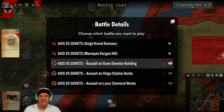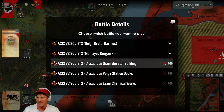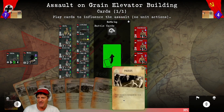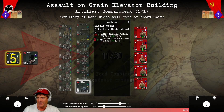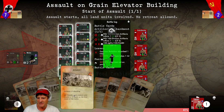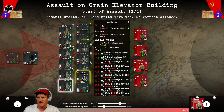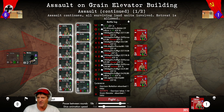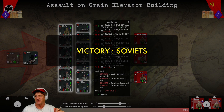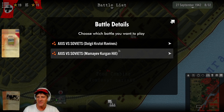We have three big attacks: an assault on the Grain Elevator building, Mamiyev Kurgan, and the Dolgy Kutol Ravines. Let's start with the Grain Elevator. We have a massive force with reinforcements. We're going to use an Assault card for a plus-one bonus — 59% chance of success. Only one damage. This is a strong garrison. Soviet unit — it said they're routed but somehow they won? That doesn't make sense.